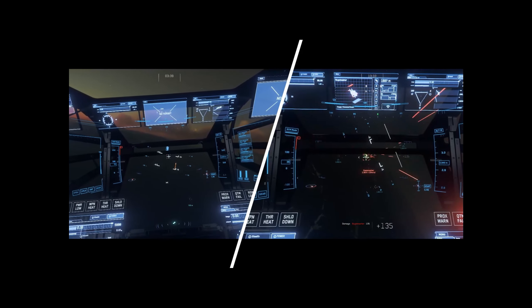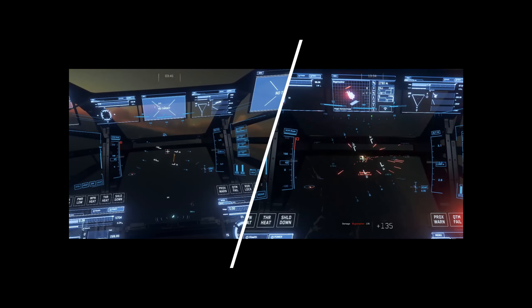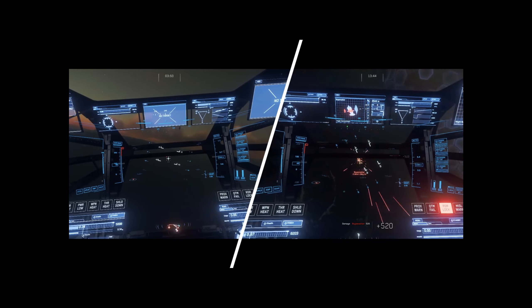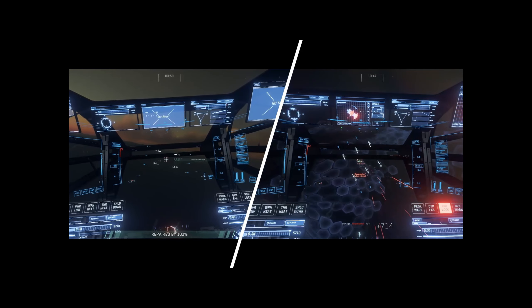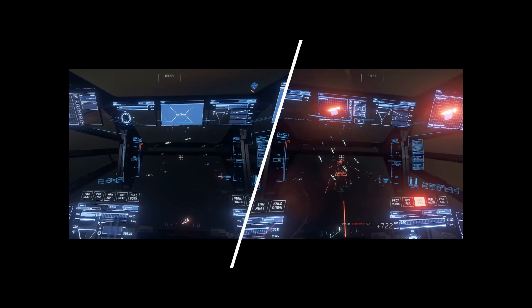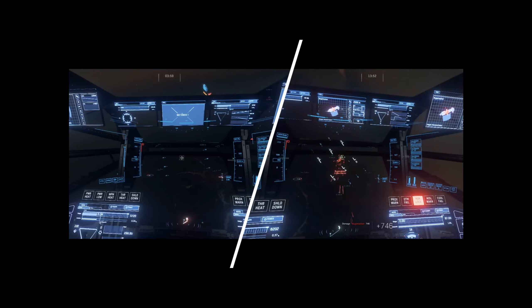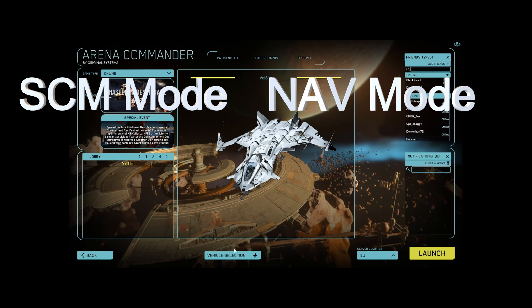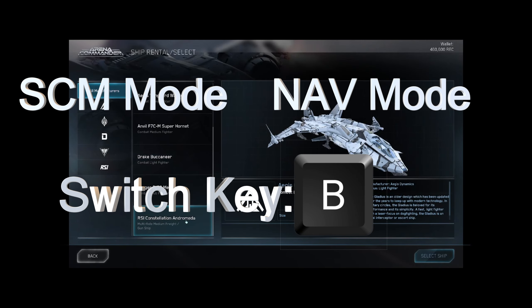So what are master modes, without entering into any technical details? I'm just an average pilot, so I will try to explain what I know and how I think master modes should be used. If the information is not complete, please feel free to add more details in the comments below — that will help not only me but also other players at the same average level. There are two possible master modes: SAM mod and NAV mod.